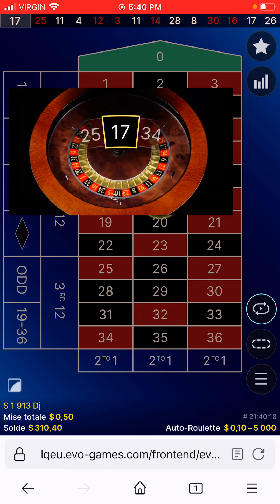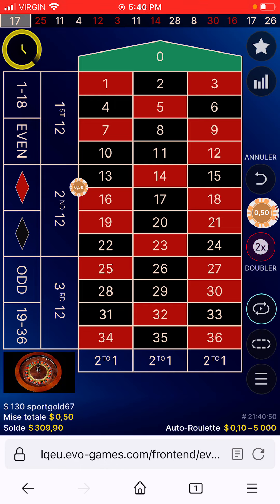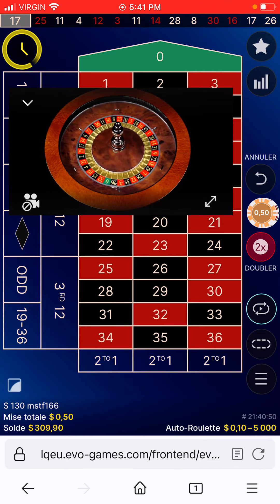That's my first loss. So let's go $0.50 on $0.13 to $0.18. Remember, you have four chances for flat betting, and after that you must increase.